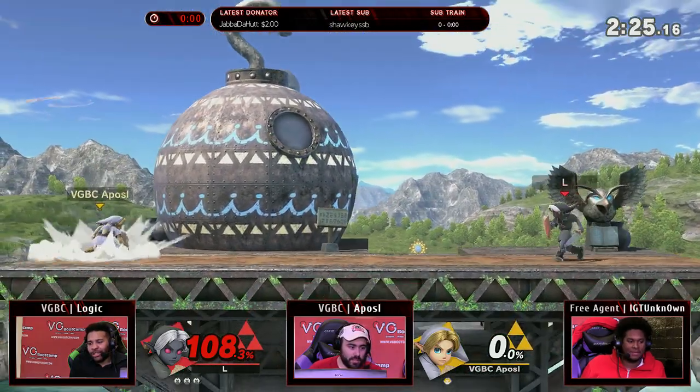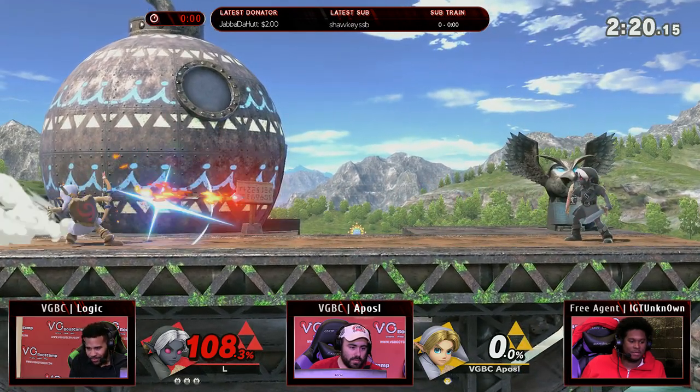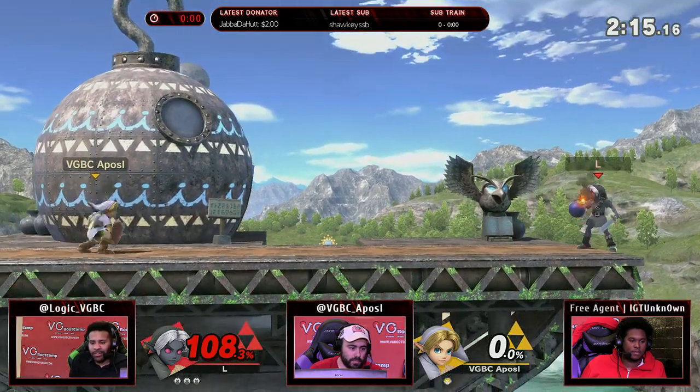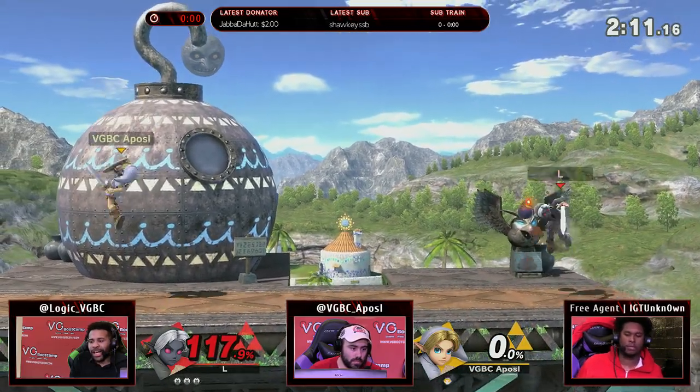So shoot an arrow at my shield. Bam. We out. Best edition, even though it's always been like that. What we were saying earlier is that bomb does explode very, very quickly. You can combo off of it.